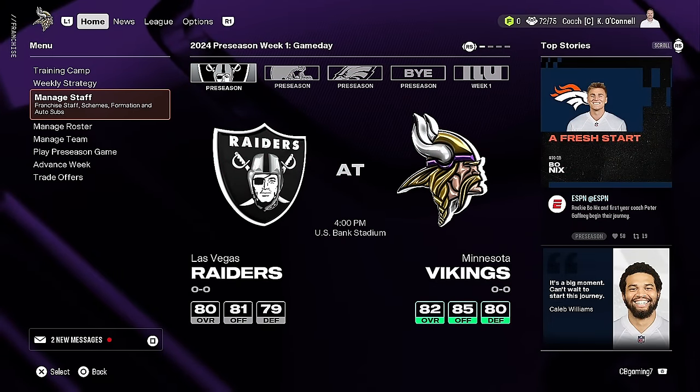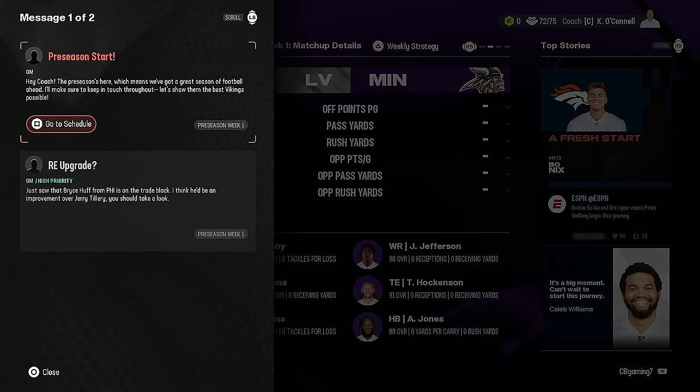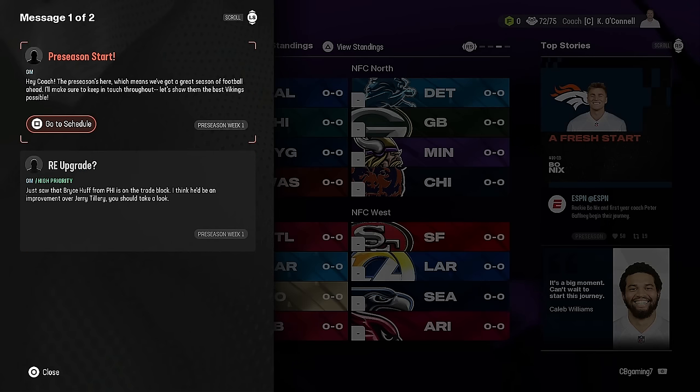Now offensive linemen have something to get better at, which I appreciate. One of the bigger changes is the little box at the bottom left — the coach's hub. This is a communication channel between your coordinators, GM, and players all about upcoming opponents. You'll get storylines and updates about players available around the league and injuries.